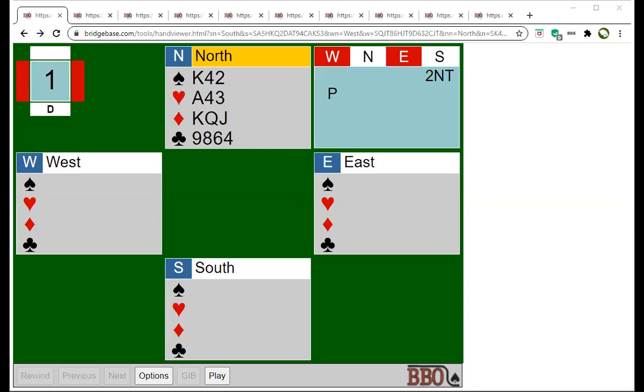The theme today is that I'm going to be looking at hands that were played recently — some online, some from before the lockdown. The common theme is that a lot of declarers didn't make the most number of tricks. It involves things like establishing suits. I may mute you all, so just unmute yourselves if you wish to ask a question.